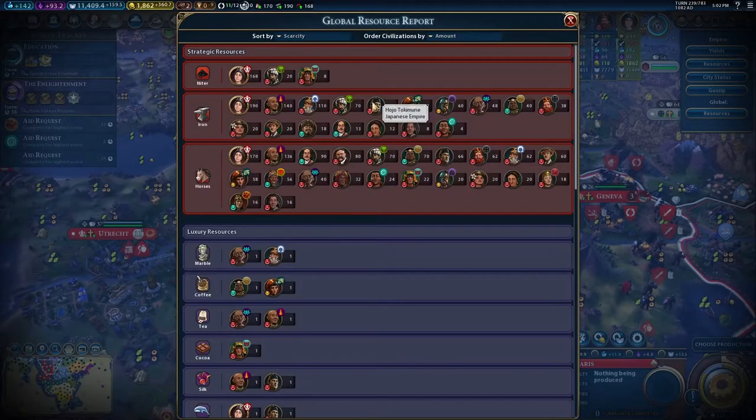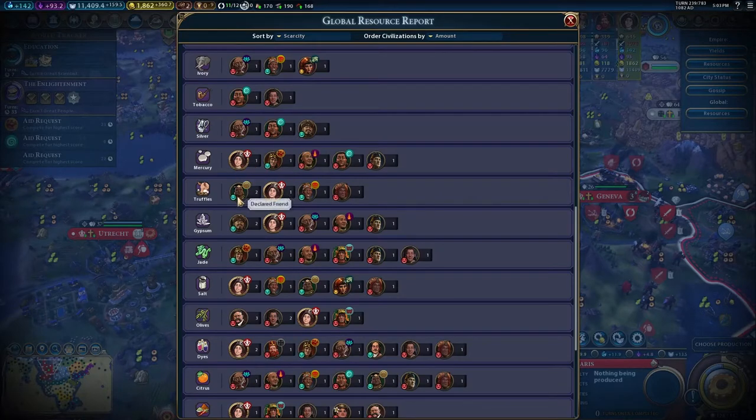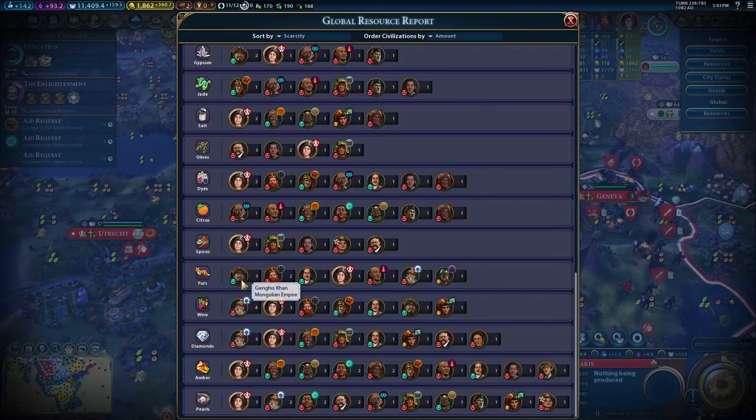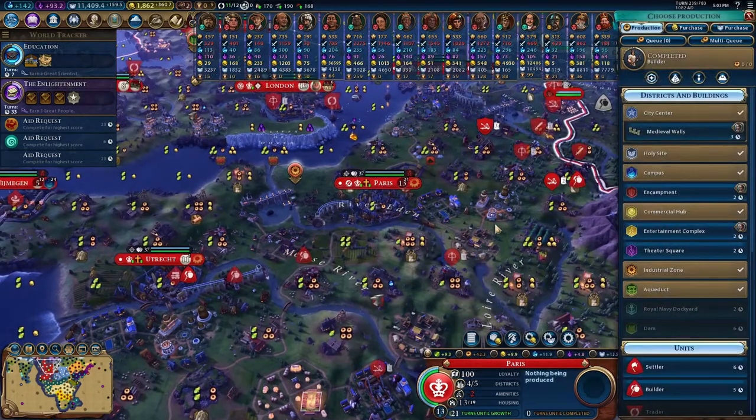Don't have marble, don't have coffee, don't have tea. Some of these resources are sparse — don't have ivory, don't have tobacco. Mercury, we do. Truffles, we do. Gypsum, we do. We don't have Jade, but they only have one copy. Salt, we have two copies — that's foolish. Citrus, we don't have any furs. We have some wine, some diamonds, plenty of amber, plenty of pearls. So everything we would need, we just can't get. Getting more entertainment complexes is probably pretty good.